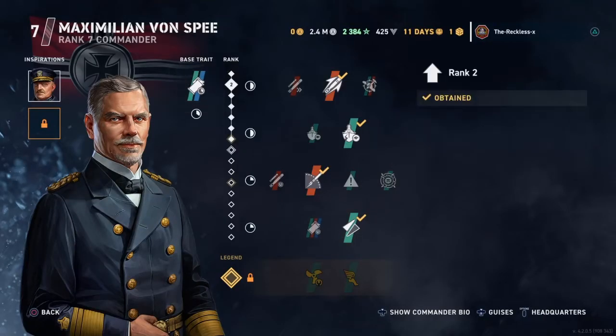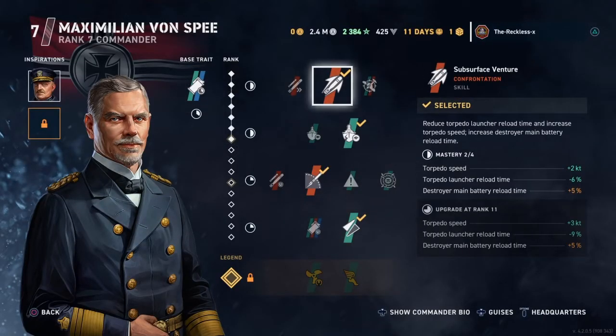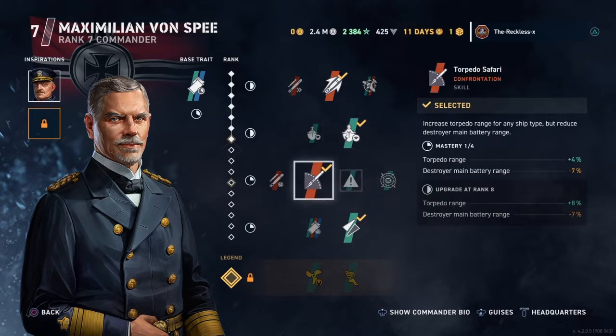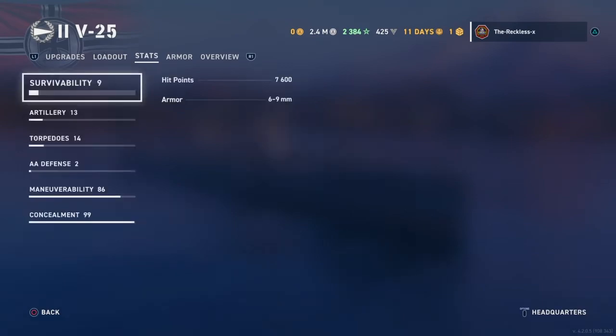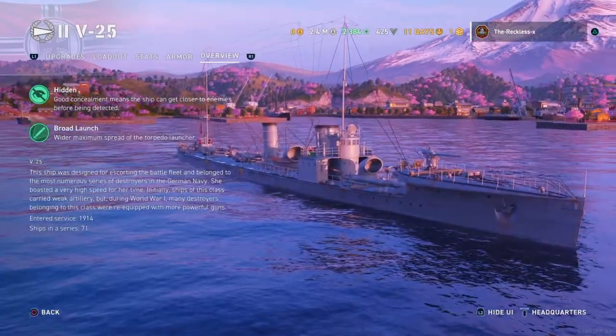Now this isn't the highest level setup — if you have better, go for it. I'm giving up everything to improve my torpedoes, which is why my torpedoes have a range of 7 kilometers and a reload of 38 seconds. There's another reason my hit points aren't as high — because I am sacrificing health.